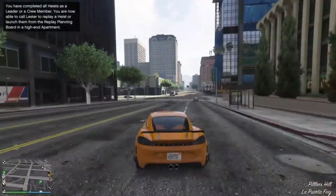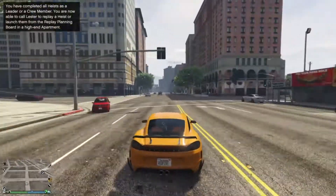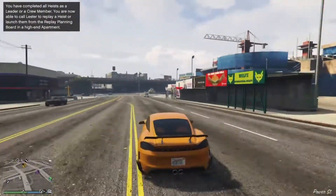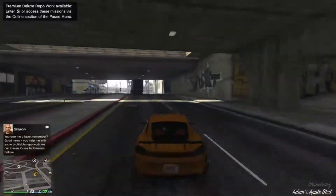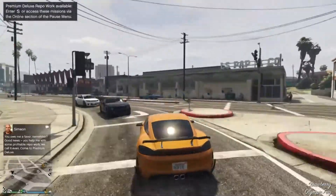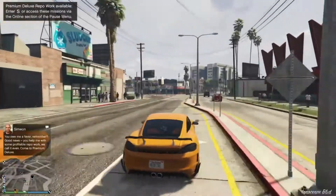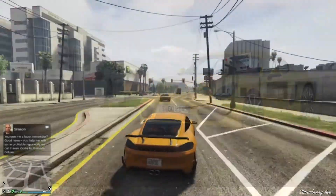Hello guys, it's me Red the BigDinosaur, and today I'm with another GTA Online car review. The car in question was released just a few hours ago — it's the Pfister Growler. The Pfister Growler is basically based on several versions of the Porsche Cayman, including the 718, the newest one, and an older one.